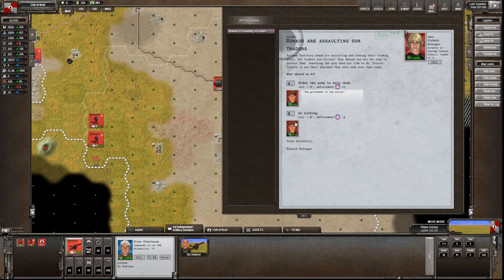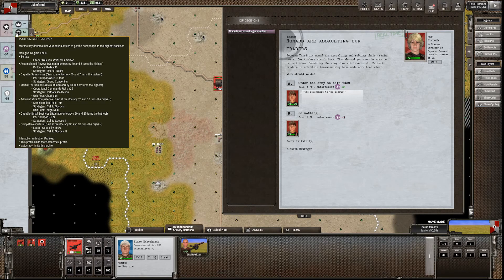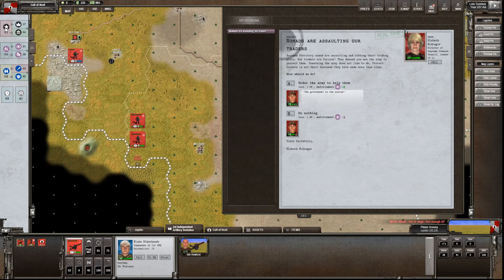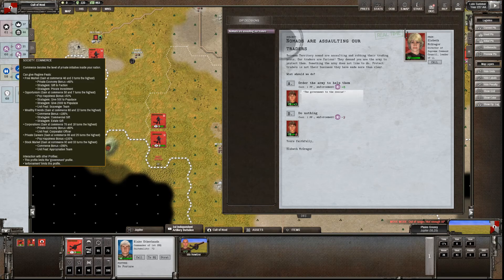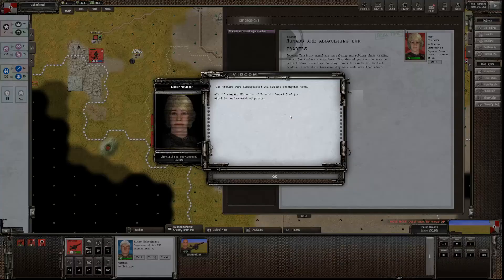Nomads are assaulting. We're continuing to do nothing about nomad assaults just because we are not going down the enforcement route. We have democracy. We're currently going government although arguably we could have gone commerce, and we're trying to go heart. We'll do nothing on that front, so let's continue to upset some people.